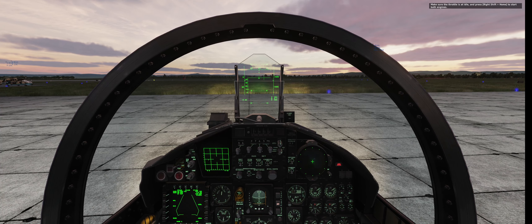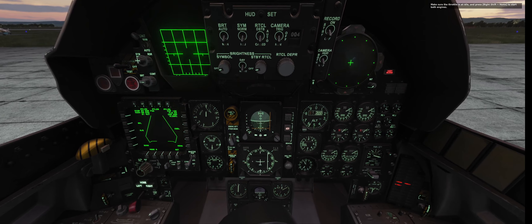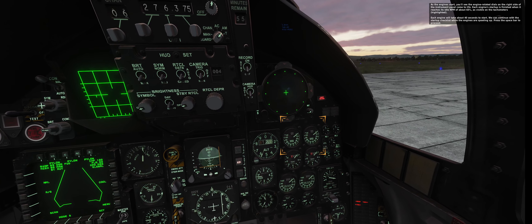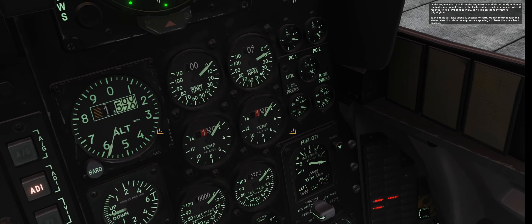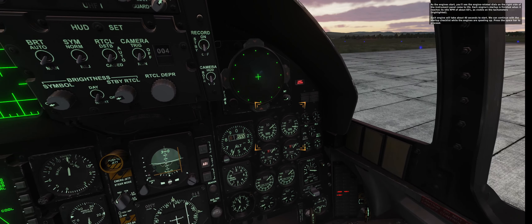Make sure the throttle is at idle and press right shift home to start both engines. As the engines start, you'll see the engine-related dials on the right side of the instrument panel come to life. Each engine startup is finished when it reaches its idle RPM of about 65%, as visible on the tachometer highlighted. Each engine will take about 40 seconds to start up. We can continue with the startup checklist while the engines are spooling up.